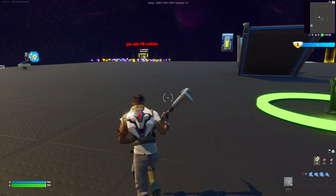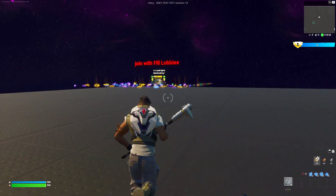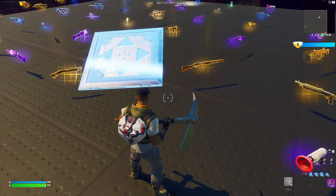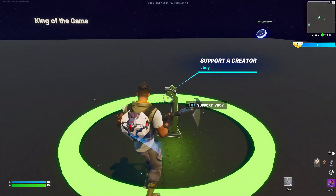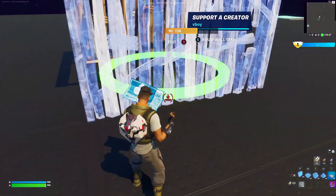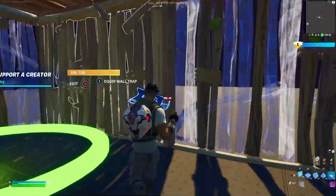Once the game does start, what you want to do is just run over here to where you see all the weapons, and you want to grab a few things. So once you get over here, you want to grab the grappler and you want to grab the bouncers, and then you want to go back over to this over here. Once you get this little green circle, you want to build a little box. Make sure not to run in it quite yet, because then you can't build.